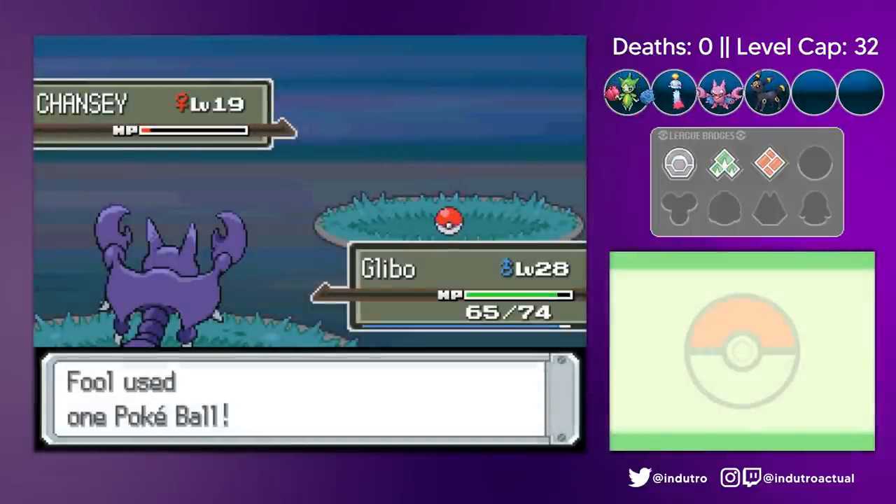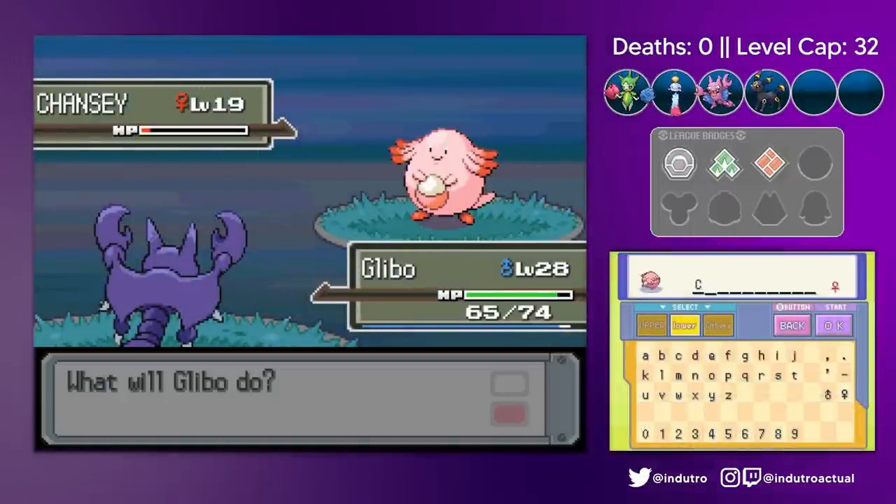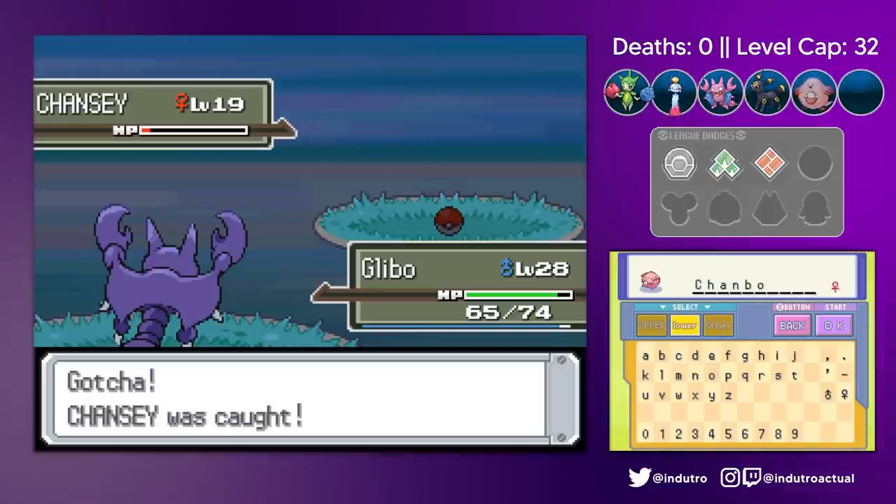Nothing much happened in between towns, but we had another encounter we could capture. Meet Chambo the Chansey — another time evolution line.